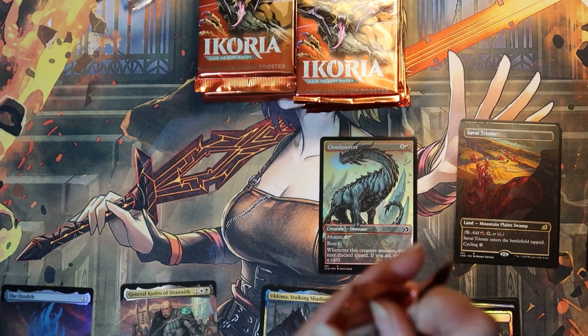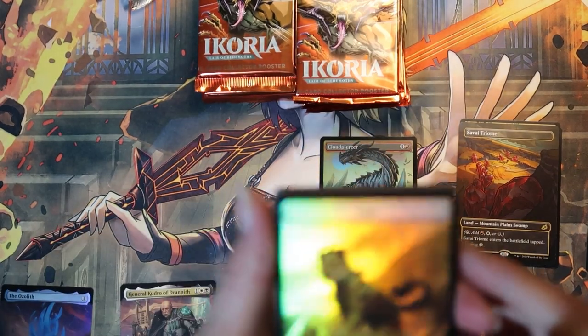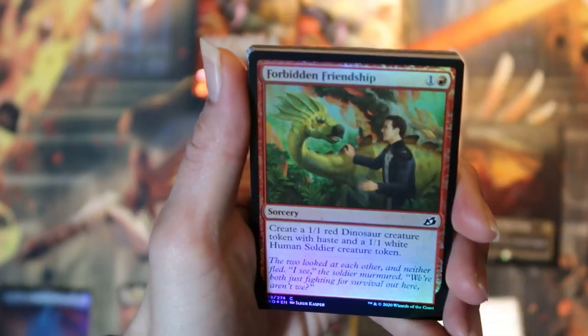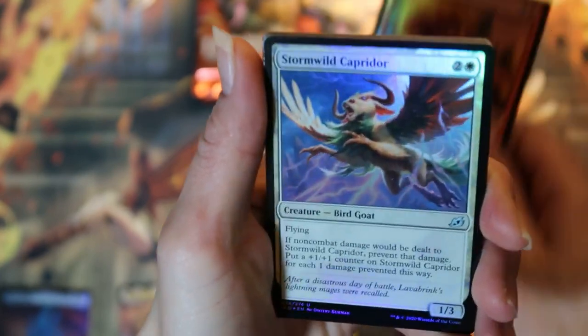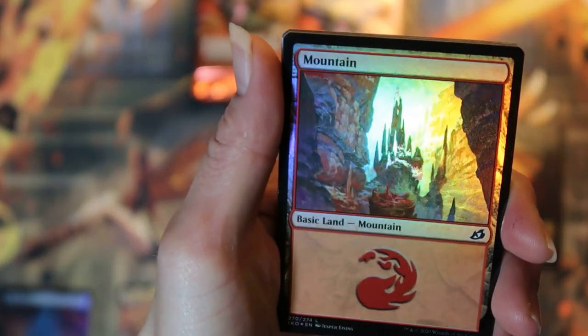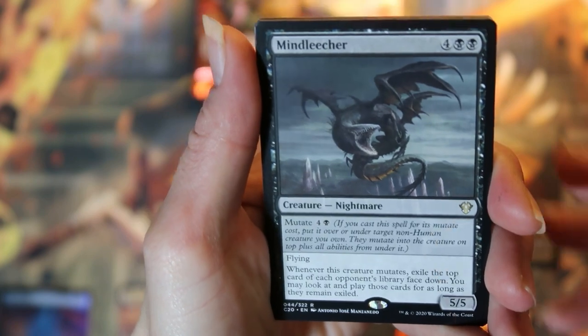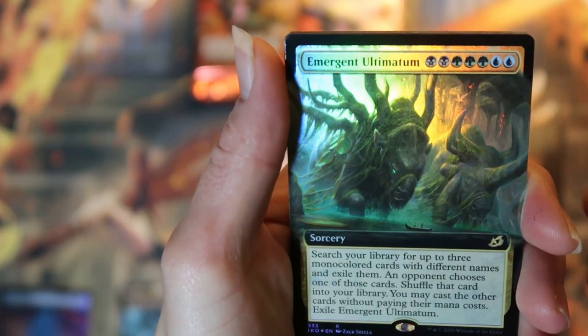Can we match the intensity in pack number two? Foil cat token. Some commons, a couple uncommons, basic land. Our commander card is a mind leecher. Got an extended art hunted nightmare. A box topper emergent ultimatum.